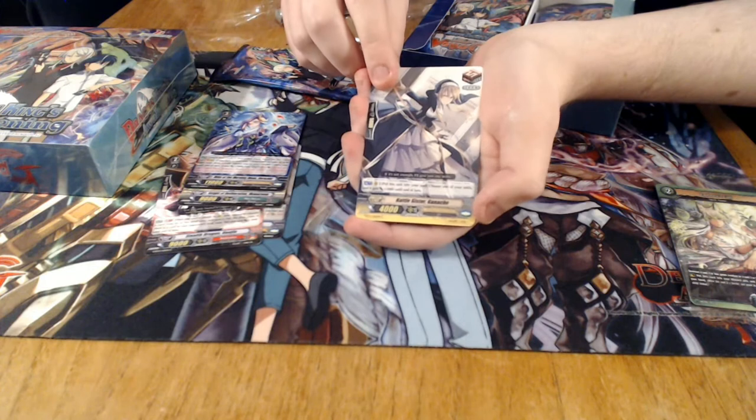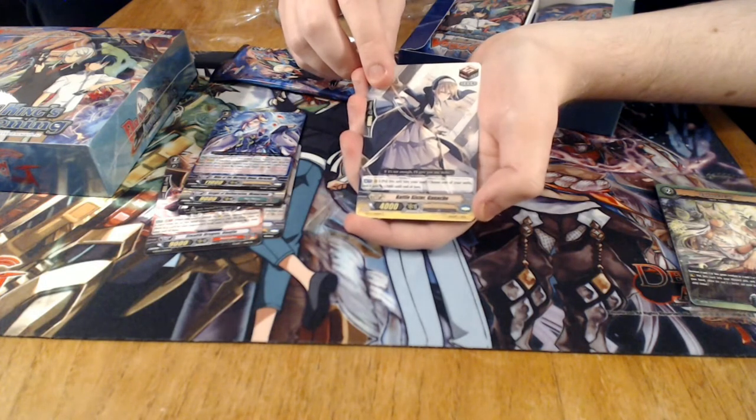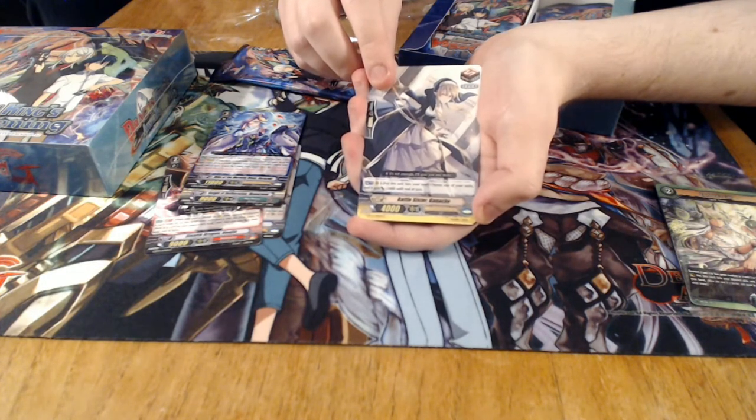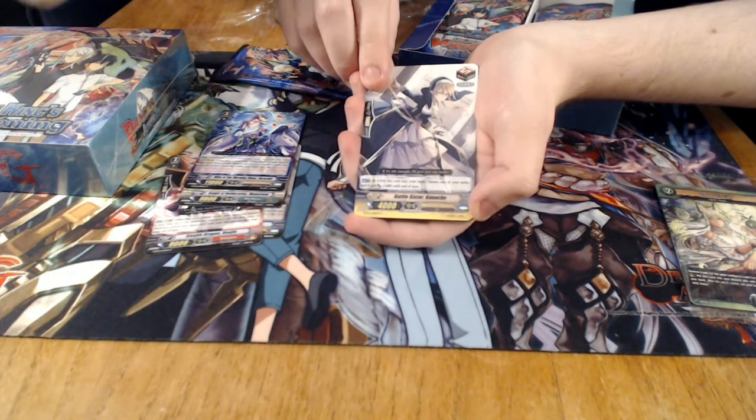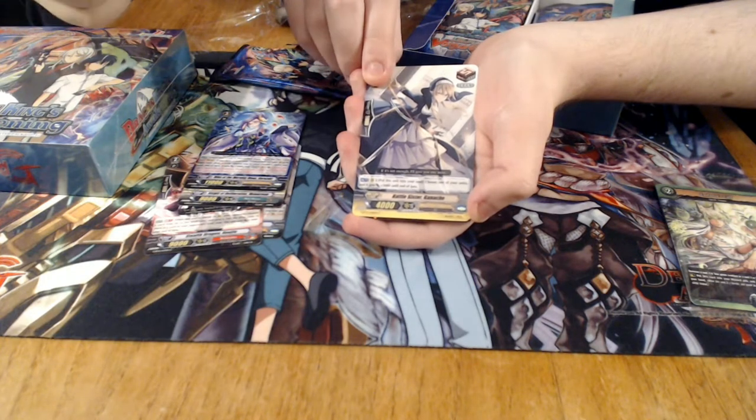And we have a draw trigger for Battle Sisters, which is actually the only effect draw trigger that OTT has — which is interesting because the whole clan draws. You go into Soul, get 3k. And also we've got a Battle Sister name, which is very, very helpful for what the deck does.